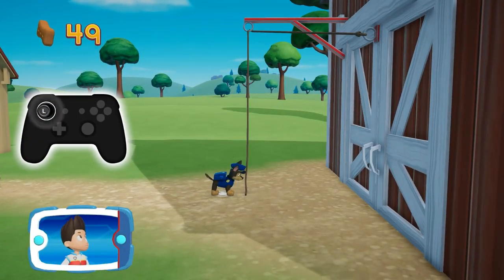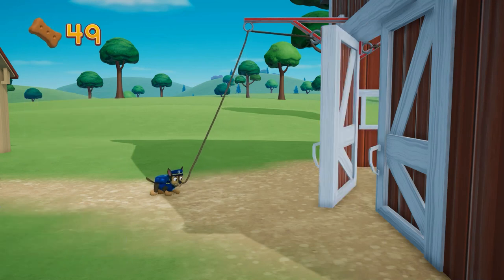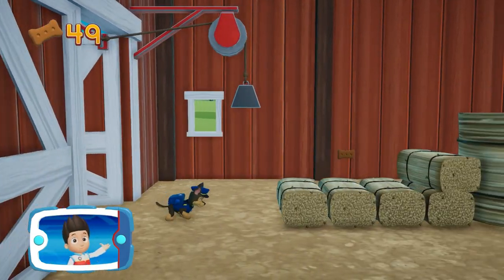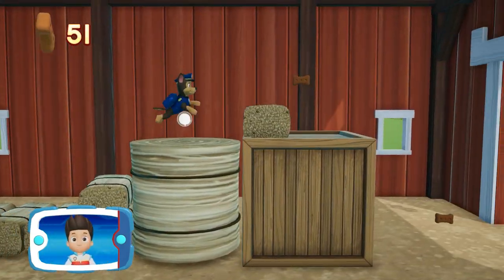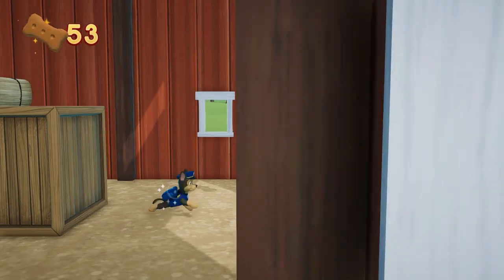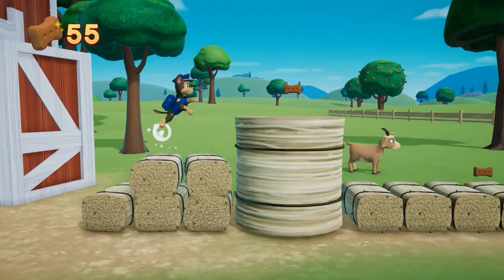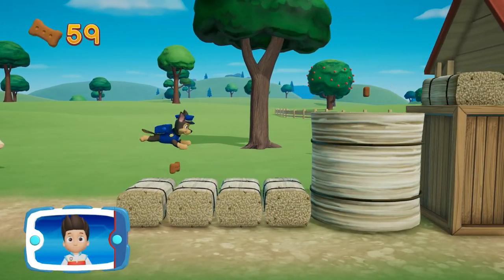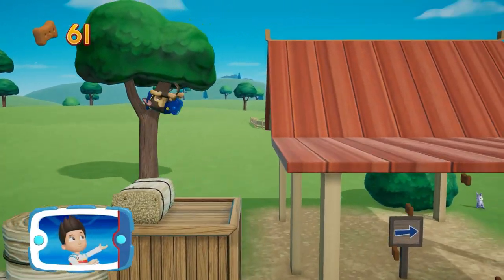To pull the rope to the left, move the left stick. Go quickly — you have to get through the path before it closes. Great job! We're almost there! Find all the pup treats that you can.